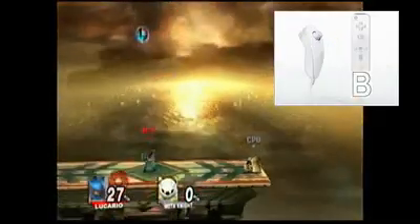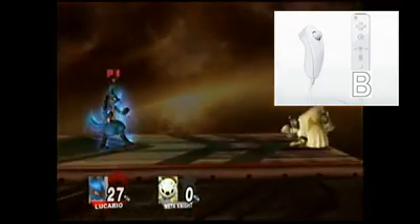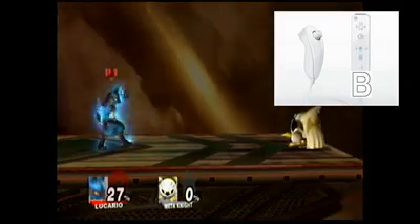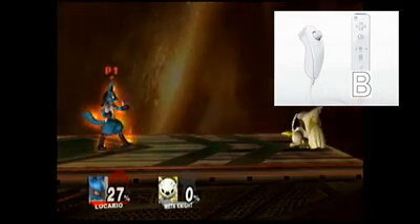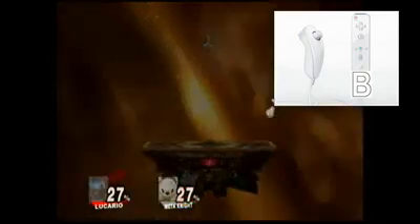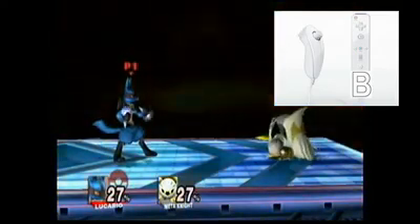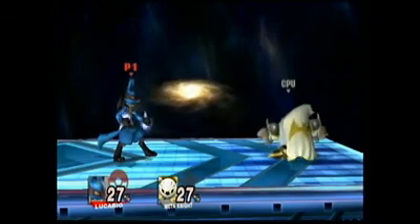Let's get a smash ball and show off Lucario's Final Smash. Press B. Before I do this — if the opponent is to the right of you, after you've pressed B, I would tilt the joystick to the right, and that's what I'm going to do right now. So press B, tilt to the right — Aura Storm! Usually this jet of aura starts in the center, but if you tilt the joystick to the right or to the left before he starts to conjure it up, it does just that. You can aim it.